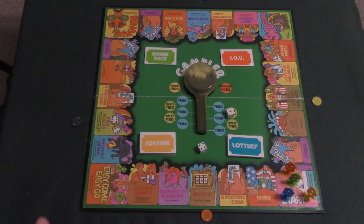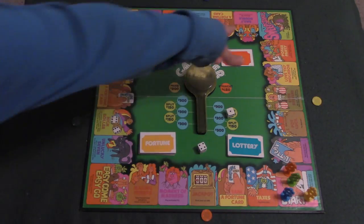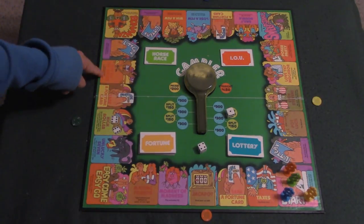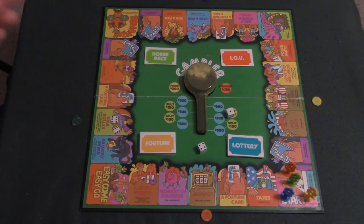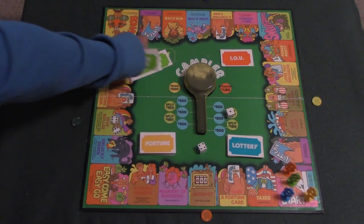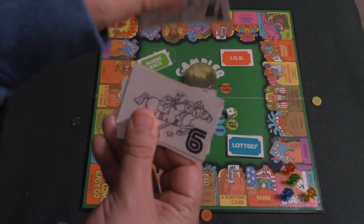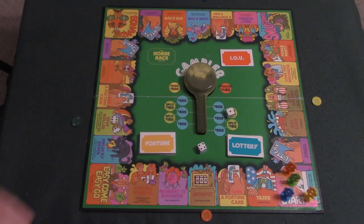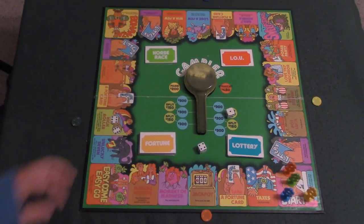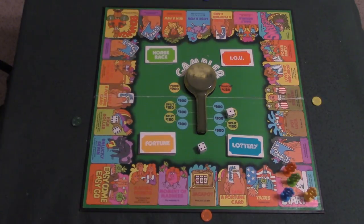The horse race card is used when you land on either the daily double or the horse race space — the Office of the Races. What happens is everybody has to participate, even if they have no money — they're going to end up buying a horse race card for $20. These cards have numbers on them like three, four, and six. That player rolls the die, and if the number rolled matches a number on the horse race card, that player wins $80.